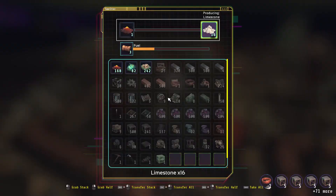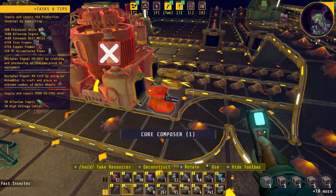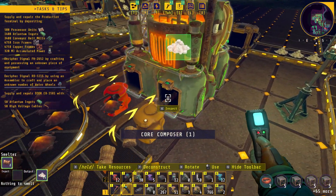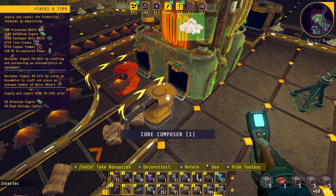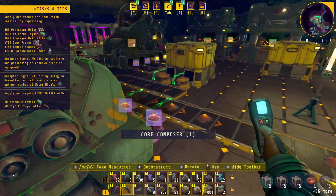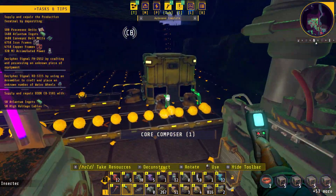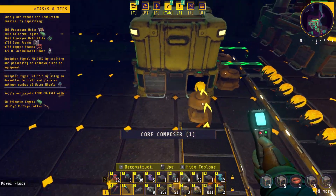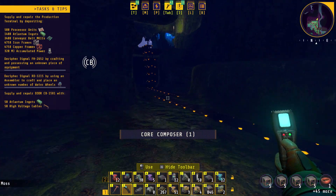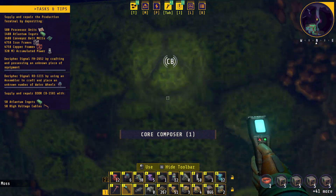I believe it's just the limestone that's really holding us up — these guys aren't getting what they need fast enough. I thought I switched all these over to fast inserters but I guess I missed a few. The devs need to come up with some fast filter inserters. We can also expand because we have a ton of extra seeds, but we don't need to go there yet. We're making enough fuel to get us through.